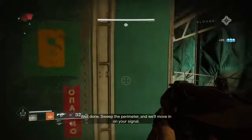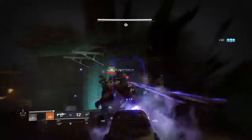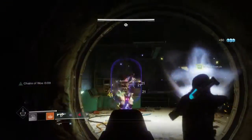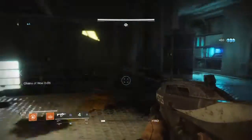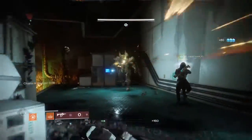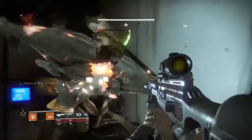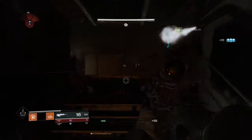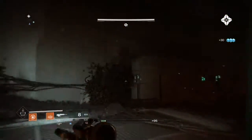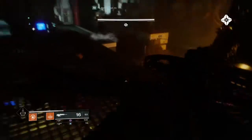He wasn't hiding — if you look at the subtitles, he was out there recruiting. He'll be like 'it's a lost cause, I told you not to come here, Guardian.' And then our Ghost goes 'but we have the light now, we have our powers back.' And Zavala goes 'what, that's impossible.' It's all about the Traveler — the Traveler resurrected us.